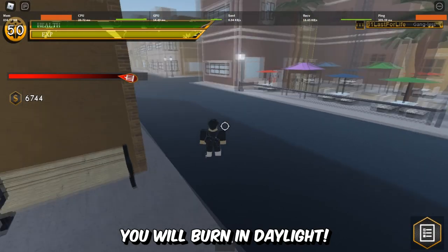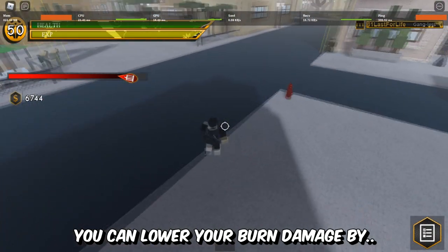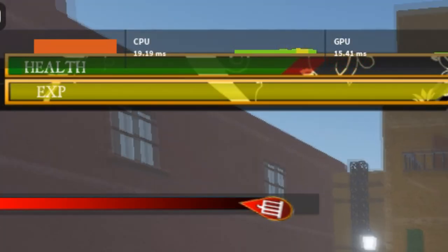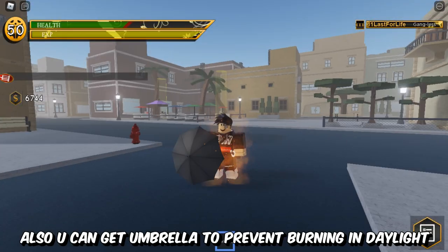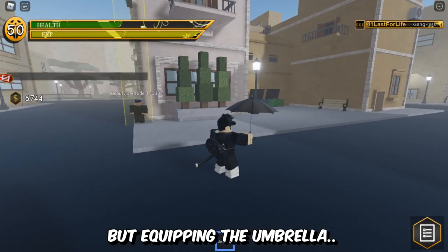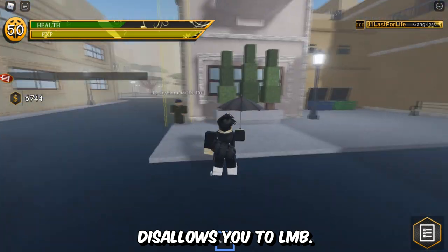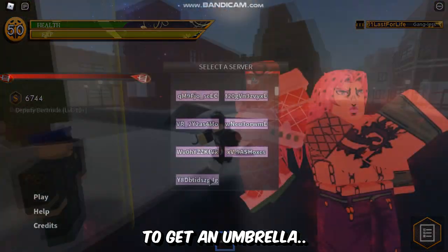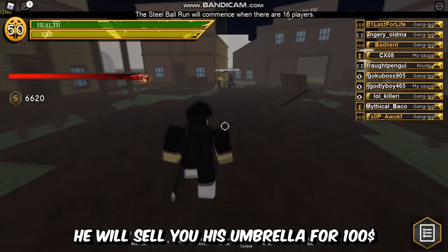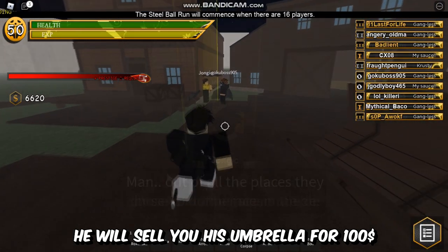Disadvantages: You will burn in daylight. You can lower your burn damage by upgrading Ultra Violet Resist in the skill tree. You can also get an Umbrella to prevent burning in daylight, but equipping the Umbrella disables your click attack. To get an Umbrella, head to the Steel Ball Race and look for a guy named Jongig. He will sell you his Umbrella for 100 cash.